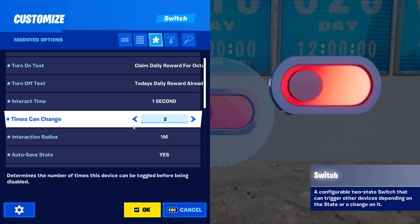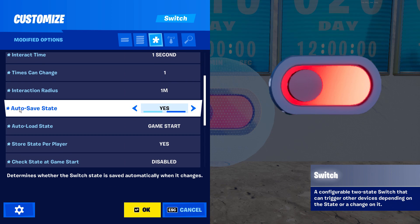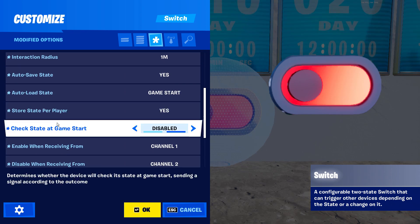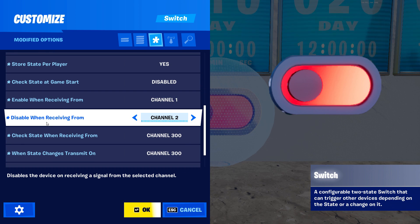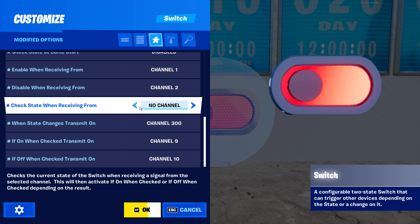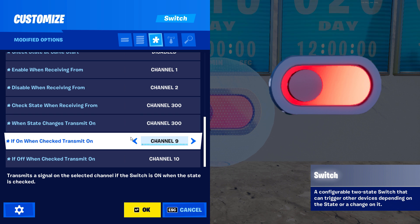This is the part about how we limit the player to just one reward a day. Set times can change to 1 — it works just like the times can trigger setting you're already familiar with. Set autosave to yes, autoload to game start, and store state per player to yes. Now set enable when receiving from channel 1 and disable when receiving from channel 2. We also want to check the state when receiving from channel 300 and when state changed transmit on channel 300, so when a player hits the switch we can check if they've already got their reward, since the switch can only be used one time.